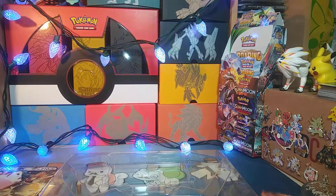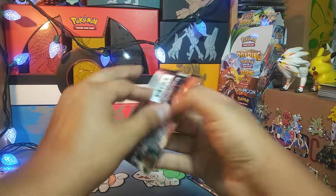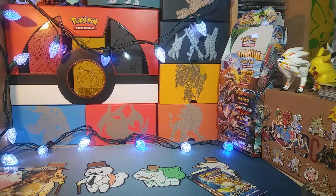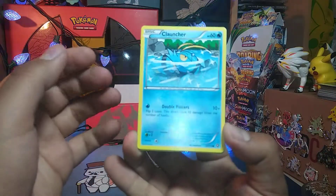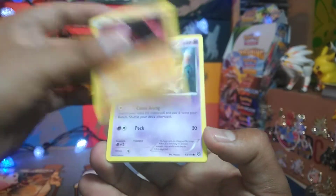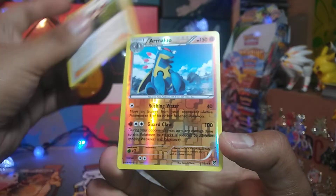Alright, Steam Siege pack — take the code. Three and two, and we have Cloncher to start with, and there we go: Meowth, Hoppip, Nosepass, Nidoran, Zoelius, Monferno, Ninja Boy, Armaldo Reverse Rare, and a Spiritomb. Steam Siege has been unkind to us lately.